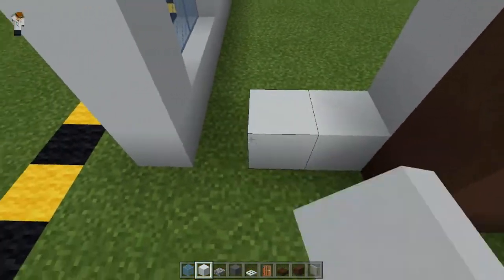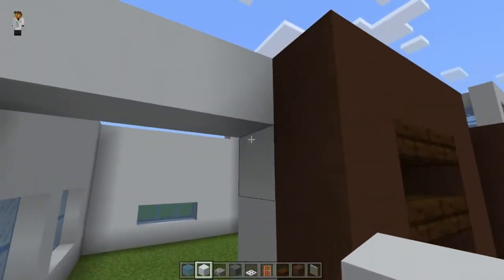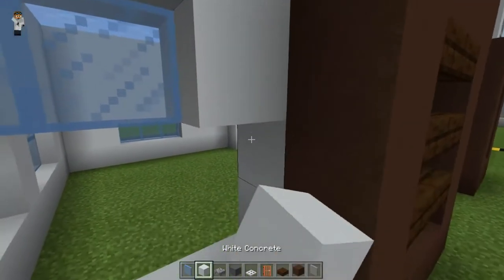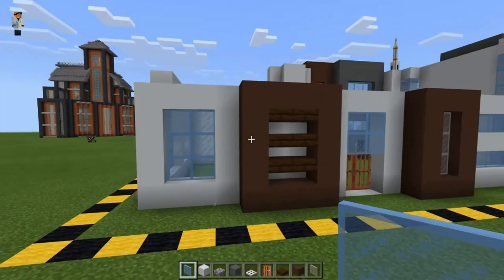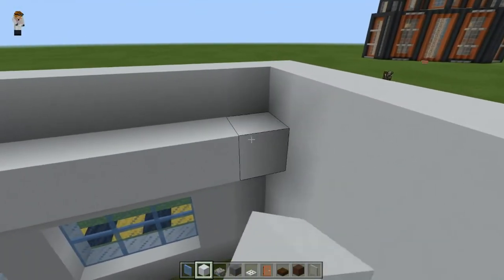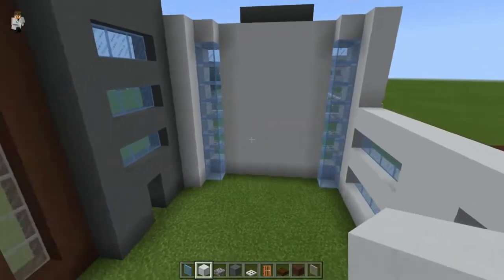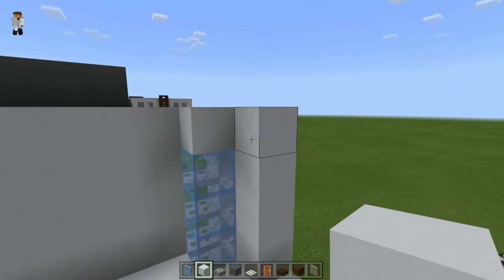To finish off the initial framework, bring this all the way across on both sides. I've got a full window here — two wide but three high. Now we can start filling in the floor level. I'm going to finish filling in the floor level and then come back to finish the second floor.